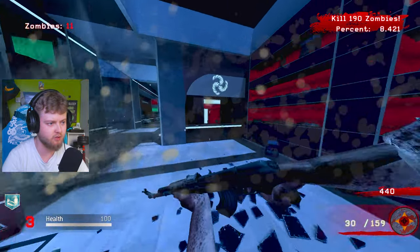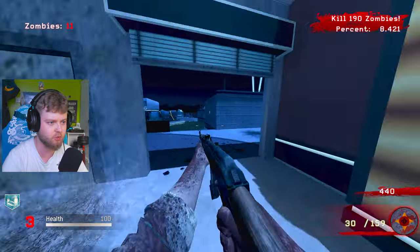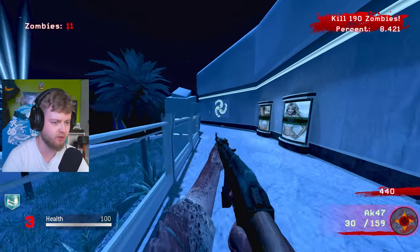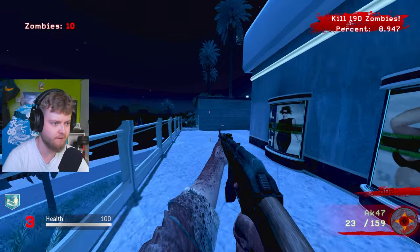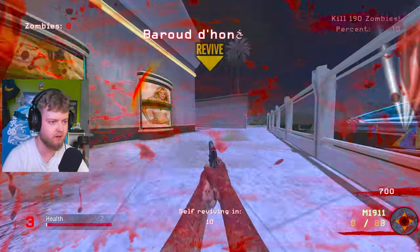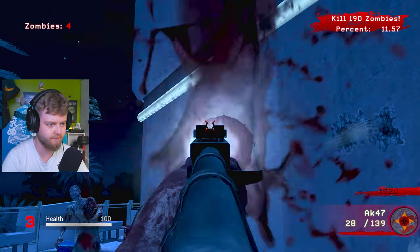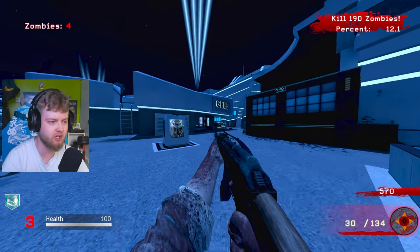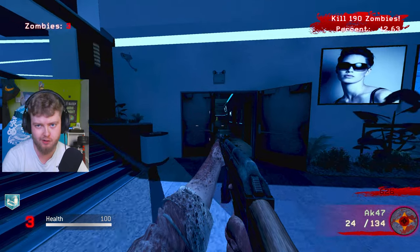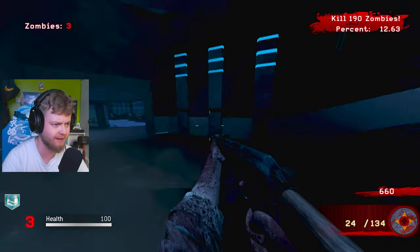We found Double Tap as well. Double Tap's right there. But where the hell is Juggernaut? We found Stamina Up as well, but I don't care about that — I want Juggernaut right now. I reckon it's round the outskirts of this bit right here. Let's have a look. Nope, doesn't seem like it. If I spawned over here — oh, what the hell just happened there? Why did you do that to me? I can't imagine it being in this half of the map. This is literally where I spawned. But then again, the whole map is open, so who knows? It might just be me being blind and I've walked past it like 60 million times already.